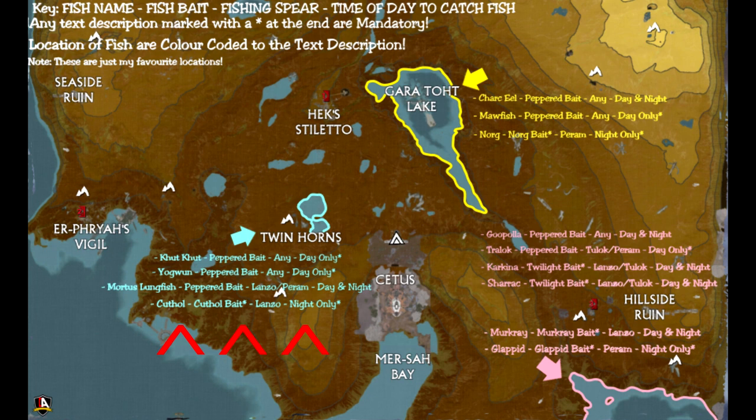There are a few enemies nearby, but once you handle them, you won't need to worry about patrols or future disturbances. And because it's located right outside Cetus, this makes it a nice area to focus your pond fishing for a quicker extract and an overall pleasant experience fishing here.